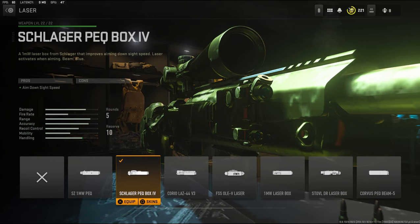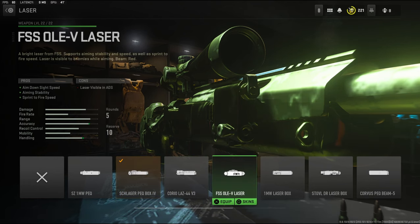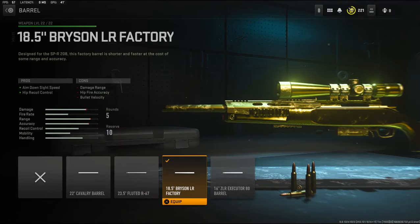The Schlager PEQ Box IV has no cons, that is the main reason why I'm using it. But I do recommend using the FSS OLEV laser as well — it gives you aiming idle stability and sprint-to-fire speed. On the barrel I'm going to be using the 18.5 inch Bryson LR Factory barrel — that's aim down sight speed and hip recoil control.